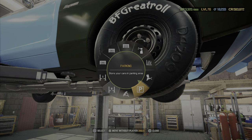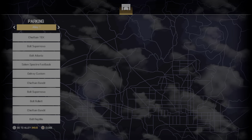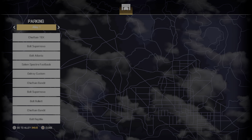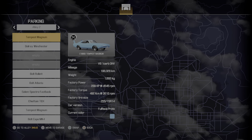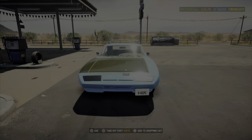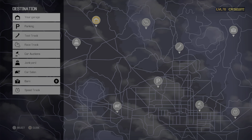Now if I go to my parking garage — one, two, three, four, five, six, seven, eight, nine, ten — these are all 10 that I have completed at 100%. That last one I just turned in should be this one here. Let's move him to the garage. Yep, that's the one I just turned in, he's 100% right. Now the parking garage, and let's bring in the Chieftain.